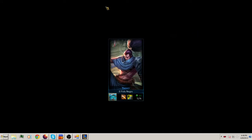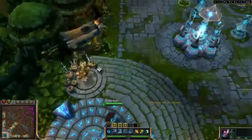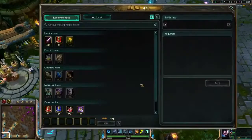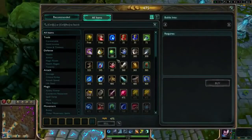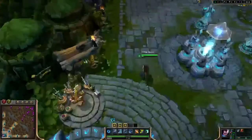I have two damage quints, one lifesteal quint, armor reds, armor seals, and magic resist glyphs. For masteries I'm running 21 offense and 9 defense. I sacrificed one point in Warlord and one point in armor pen to take Blade Weaving and Spell Weaving, which amplifies my damage based on ability use — I feel that's very helpful.